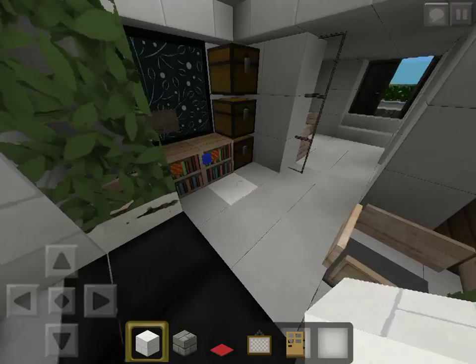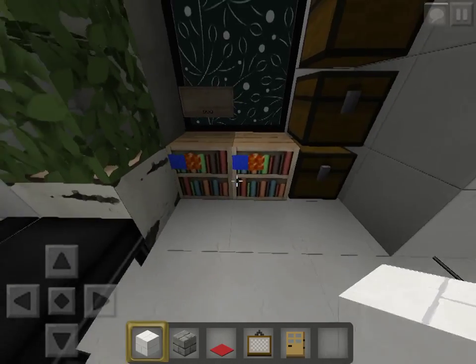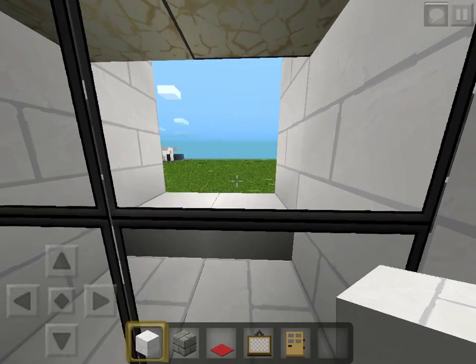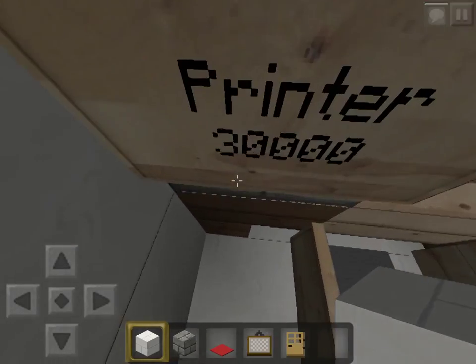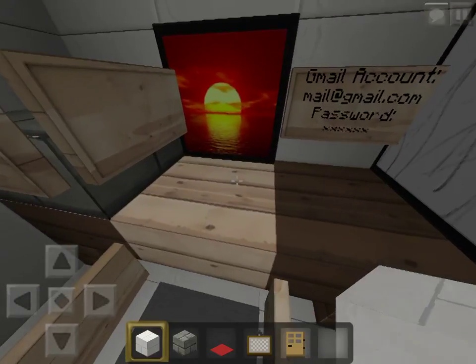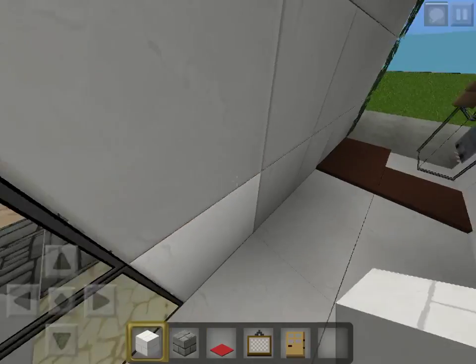Here's the parents' room with a nice panoramic view and a TV which you can see from the bed. The flows HD pack for Pocket Edition has a few bugs — those bookshelves, the grass, and the glowstone still have issues — but here's the printer area. Being the parents' room, I thought it should feel more grown-up.